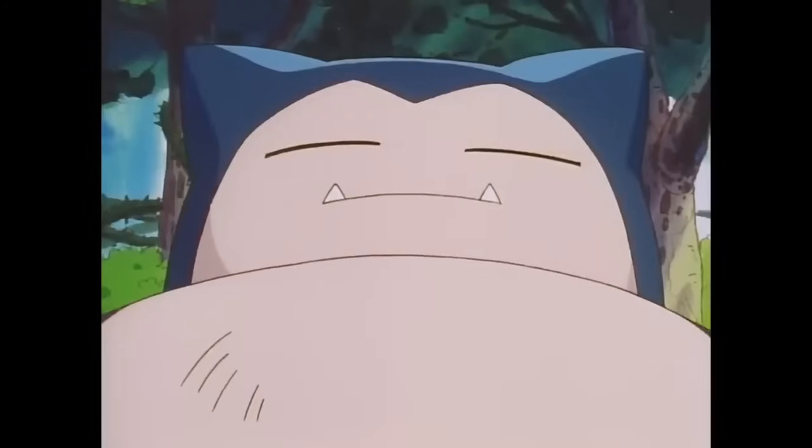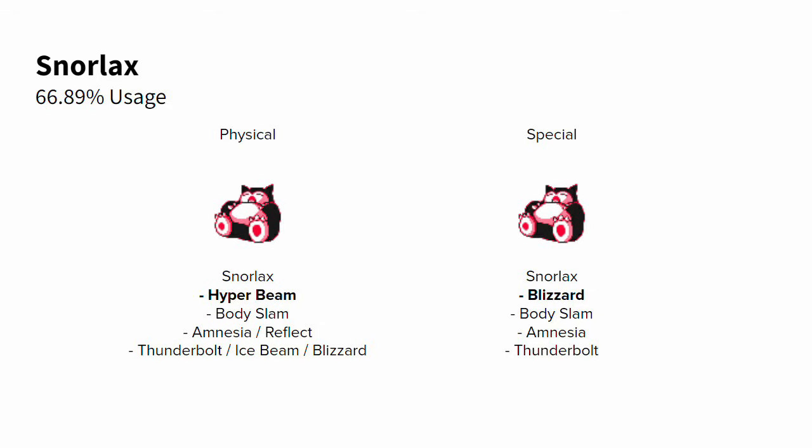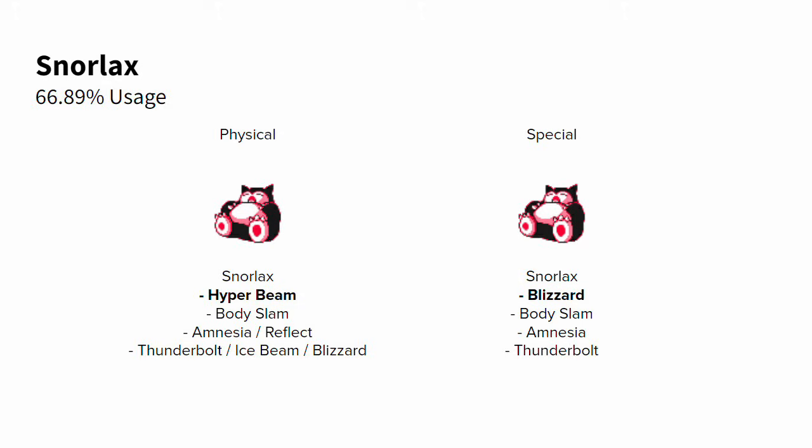The most important and meta-defining Pokemon in RBY 1v1 is Snorlax. Showing up on two-thirds of every single team used in the RBY 1v1 Cup, Snorlax is an absolutely dominating threat. It runs Body Slam on almost every single set, giving it really good odds into everything with Paralysis. Hyper Beam can be added to Body Slam sets for the physical Snorlax, allowing it to two-hit KO or threaten to three-hit KO important Pokemon like Tauros, and of course threatening every frail special attacker like Alakazam and Jolteon.